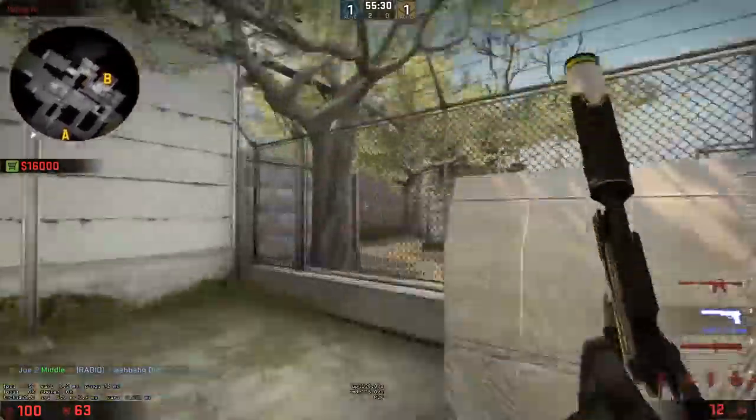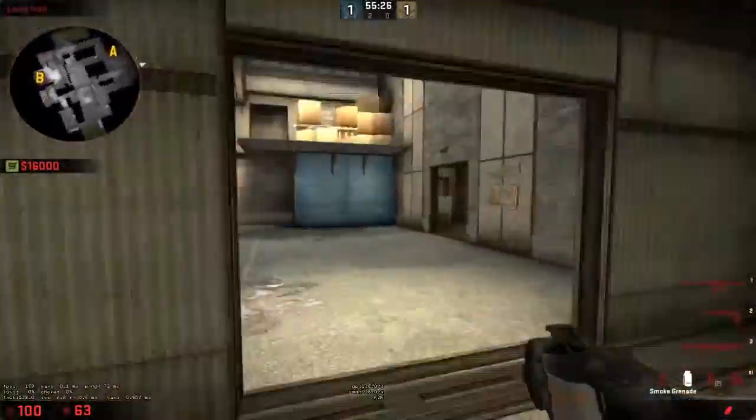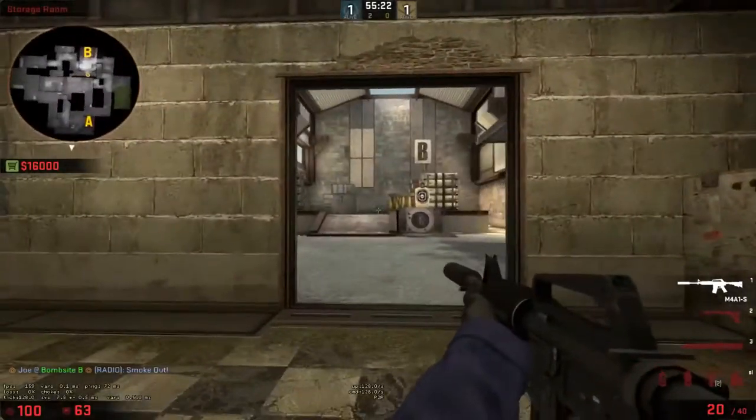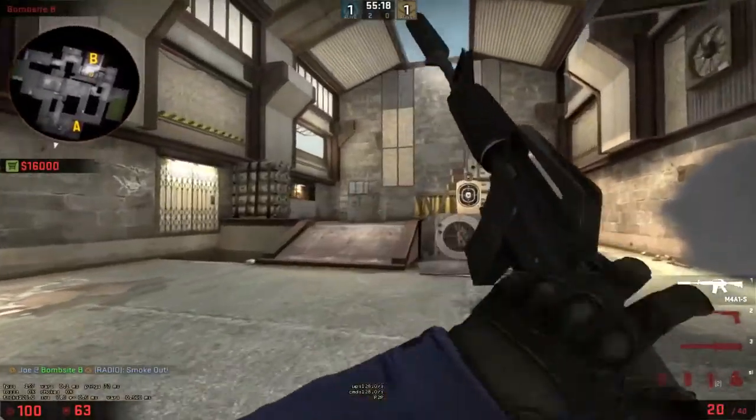Go ahead and throw that CT smoke that I showed you. You have CT smoked off, you got a nice split B — two coming through here surprising them, one guy over here in checkers.